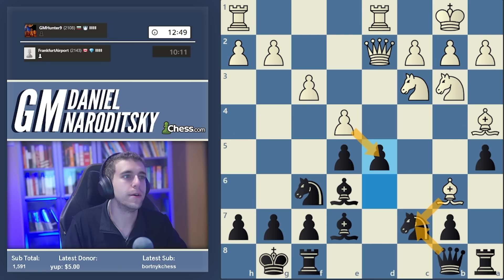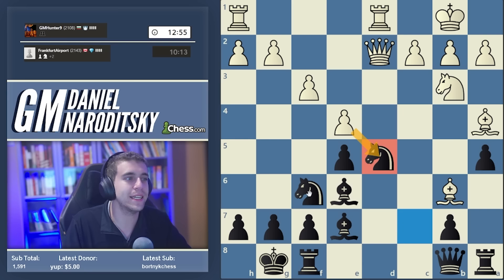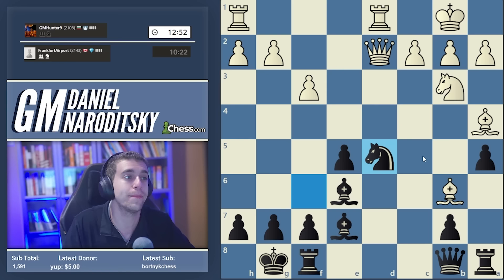White can win this pawn by first taking on c7, eliminating a defender, then grabbing the pawn. We had the tactical move rook d8 to recover. Our opponent takes on d5 with a knight. Let's take back with a knight - taking with the bishop doesn't come with tempo. Our general approach is to drive the bishop out of b6; already things are getting difficult for White because if White plays bishop f2 we move the pawn to b5 and the game ends immediately.